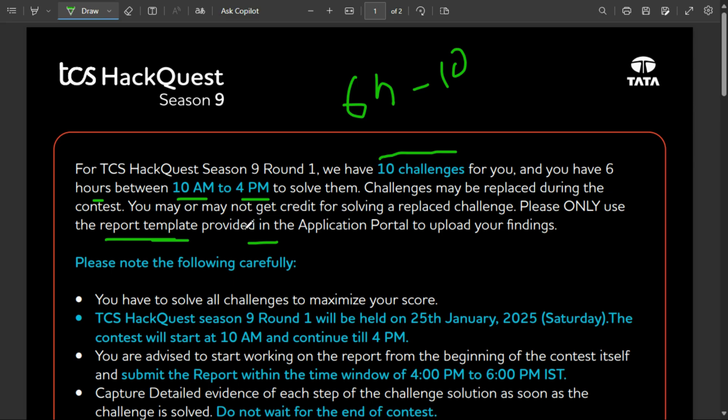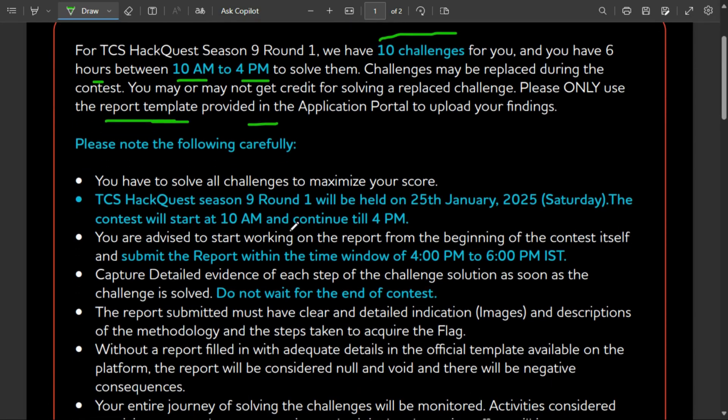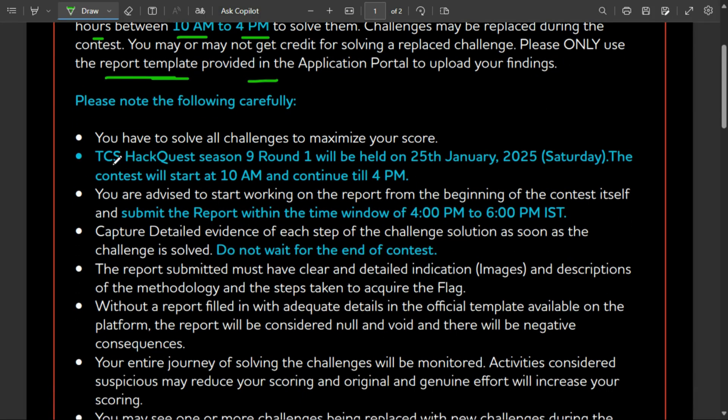Now read this carefully. First, you have to solve all challenges to maximize your score. There are 10 questions total — if you solve five to six questions, you have a good chance, but solving only one to three questions gives you a much lower chance of advancing.